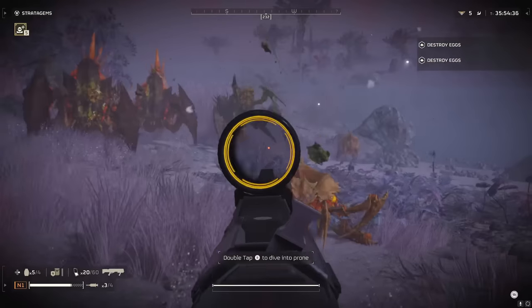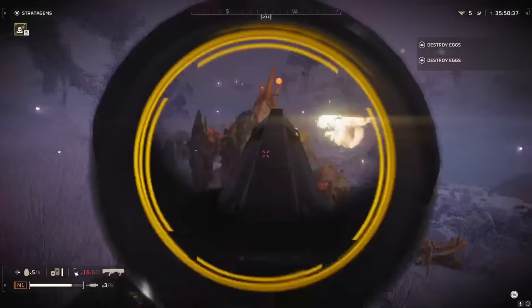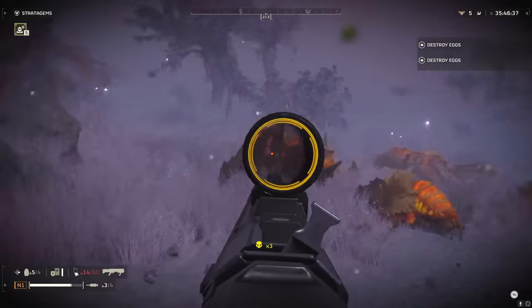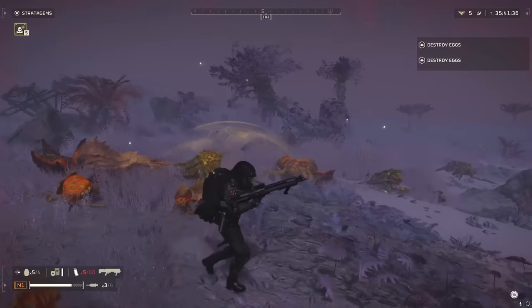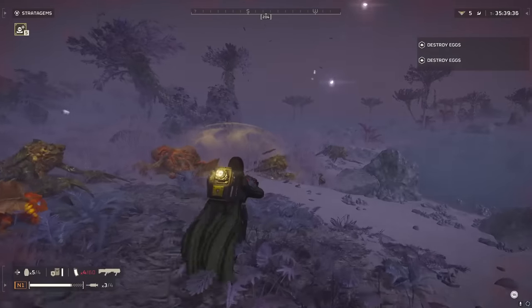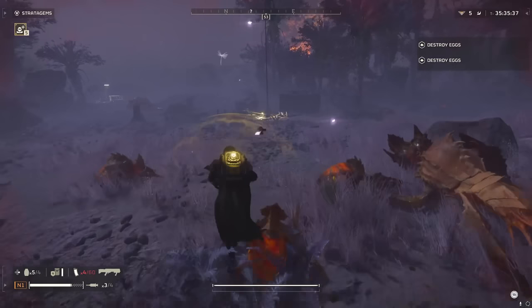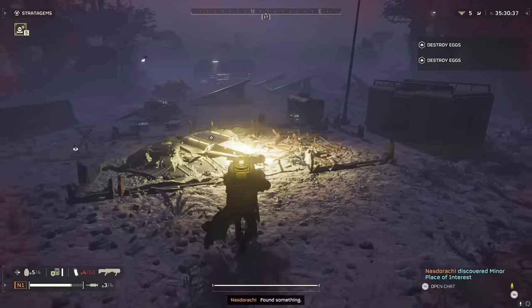I find it's a little bit easier to time the animation cancel for the reload when you're in first person, but you can do this in third person just fine. As you can see, we took out all of those enemies with just this shotgun, and we didn't have to use any orbitals or anything else to support us. We effectively never ran out of ammo for the combat anyway. Now we're going to have to restock, but that's the second tip for you right there.